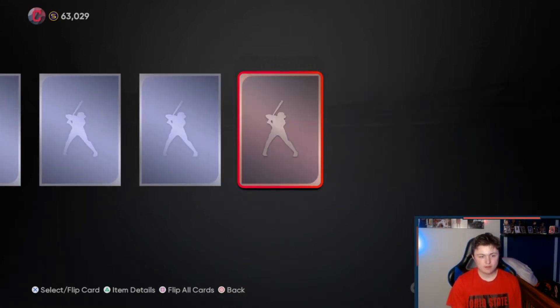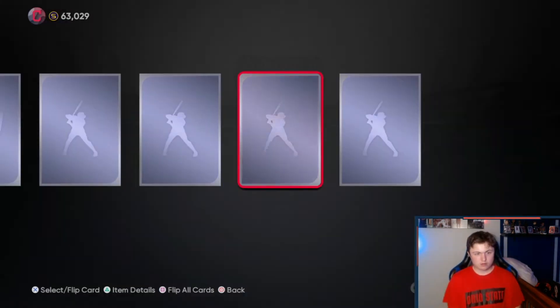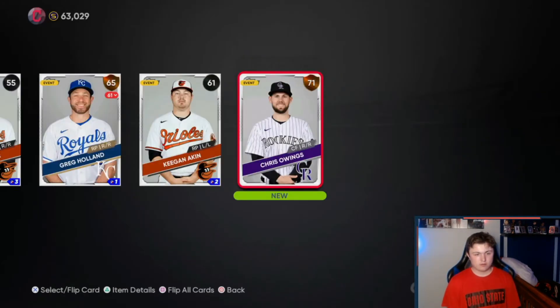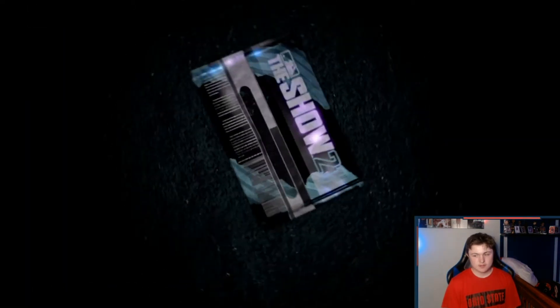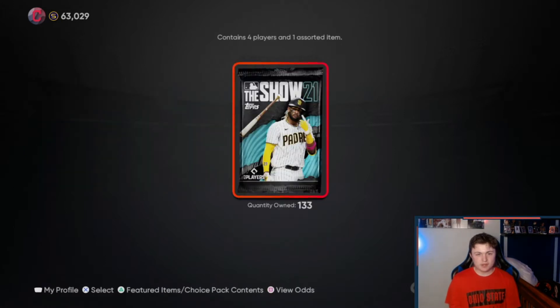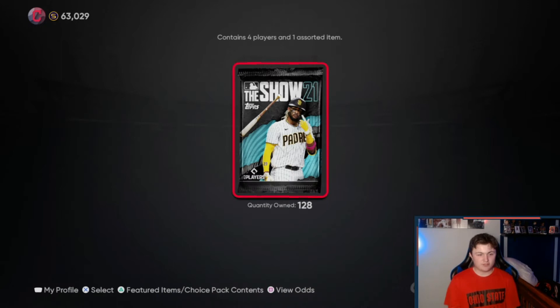We're pulling a lot of silvers and bronzes so far. There's a bronze, Emmanuel Clase. Another bronze, a silver Eric Hosmer. Come on guys, we need a diamond. I don't want to start out like this, this is bad. There's a gold Ken Giles, I'll take that, but we're still looking for our first diamond. It's been a rough start, we cannot get a diamond.